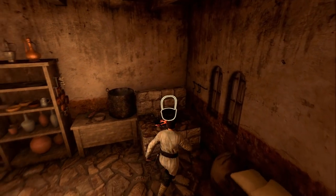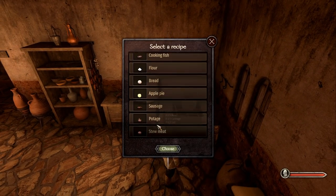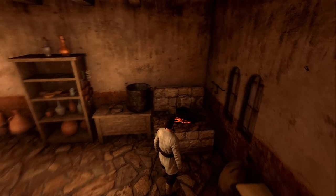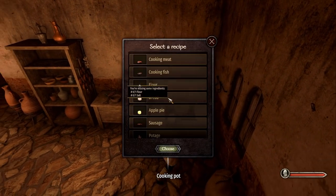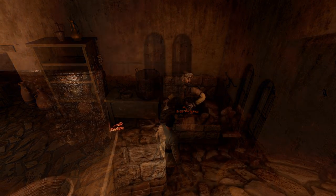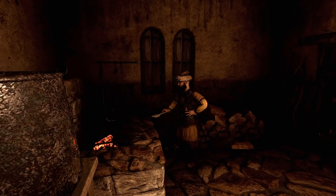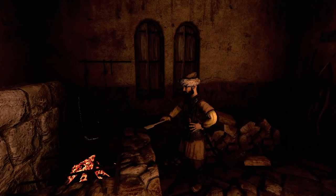Cooking is also a thing in this mod. New items have been added to give a little bit more depth to recipes, which can be found in the market. When at home, interact with the cooking pot to access the list of recipes. Choose one or more and after a short period of time, they will be added to your inventory. Companions staying at your home will also have the ability to craft different food if necessary ingredients are available in the house chest.